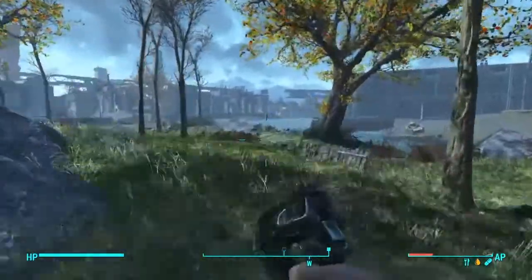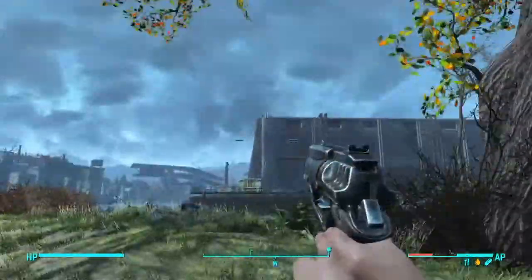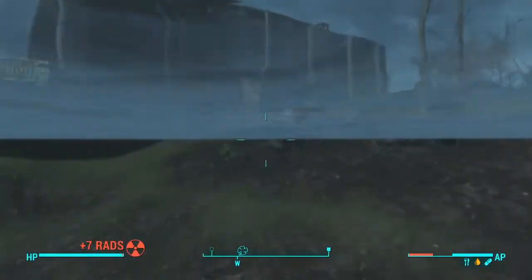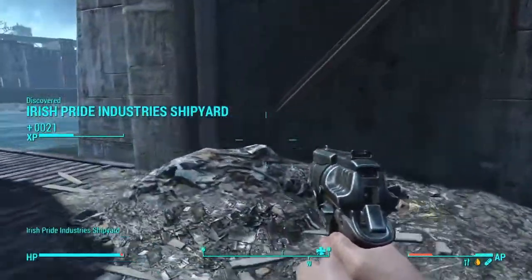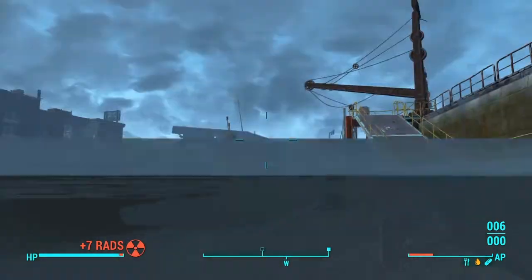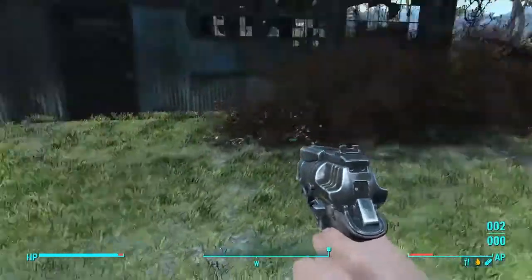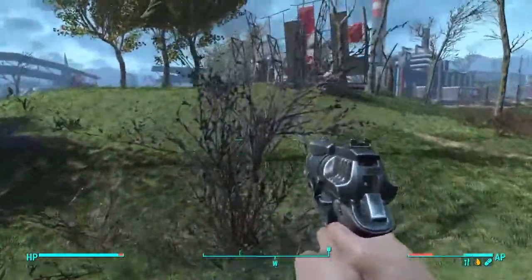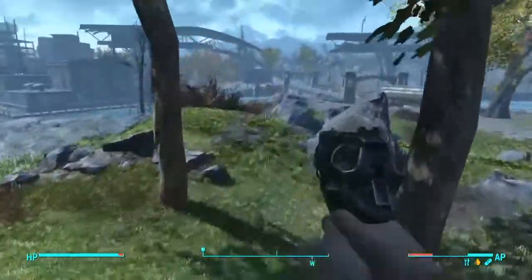Alright guys, we want to get back to Vault 111 because the guns are there. There's a supply drop up at Vault 111 — I can't talk, not Sanctuary, Vault 111. I will let you guys know in the description what mods I am using. So if you're on PS4 like me and you want to use the same mods to simulate this the best you can, go in the description and it's all there.